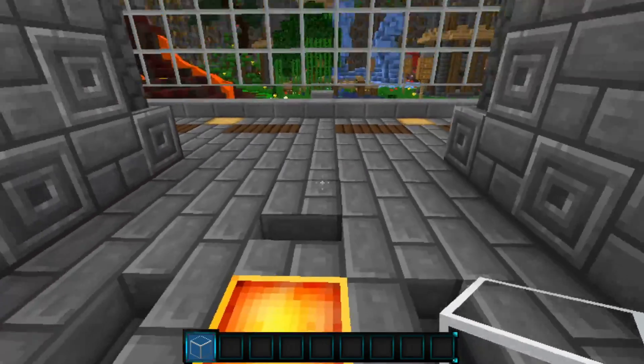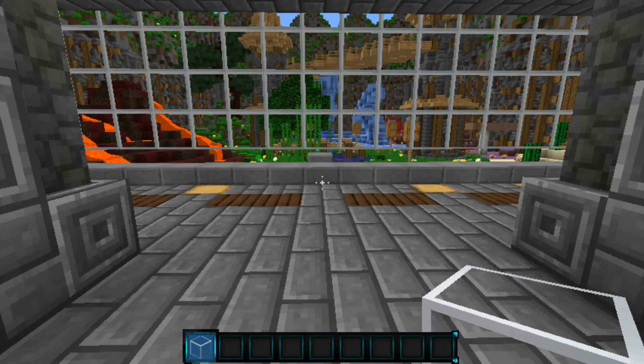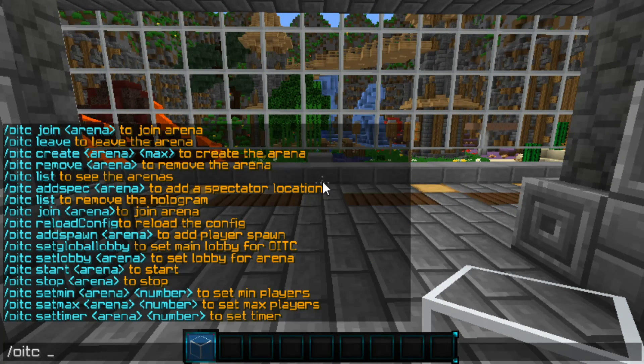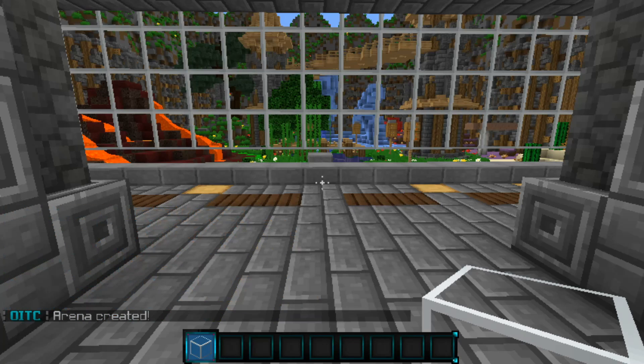So I'm going to show you guys how to create an arena. Basically what you want to do is OITC, which brings up the help menu, and then OITC create, and then the name of your arena — I'm just going to call this Bob — and then the max players. I'm going to put two because that's how many I will have at the moment.